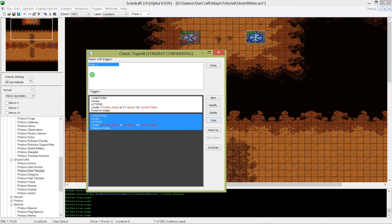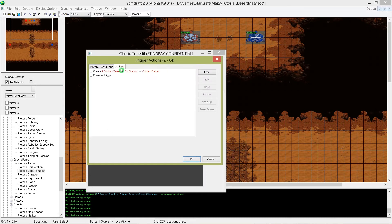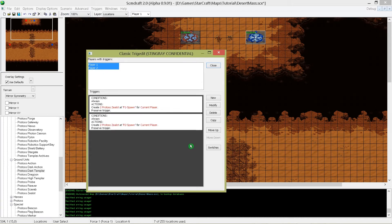Let's copy it and change the values so player 2 can spawn zealots as well. The conditions will stay the same. As the action we only have to change the spawn location to p2 spawn. Because we used current player we don't have to change the player setting anymore. That saves us a lot of time especially if you want to create multiple players on your map.